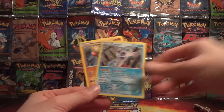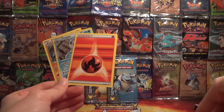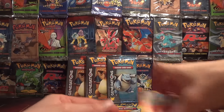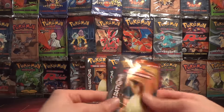Not bad — a non-holo rare, a holo, and I love these energies. There's the Ponyta reverse. This is going to be a very difficult set to collect because the packs themselves are not cheap when they come with these boxes. Let's go with the Charizard next.